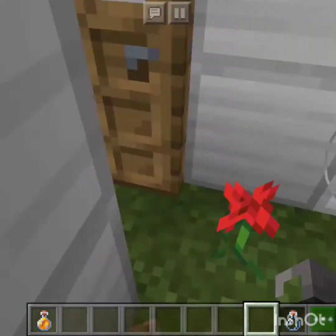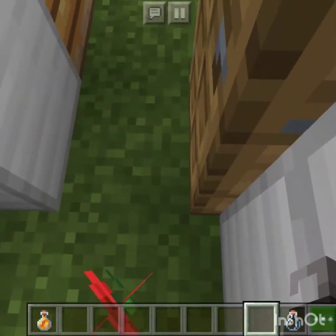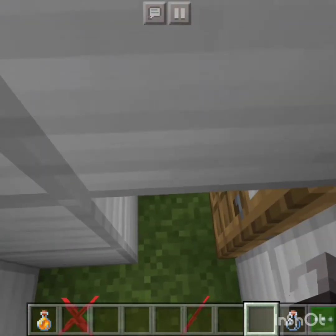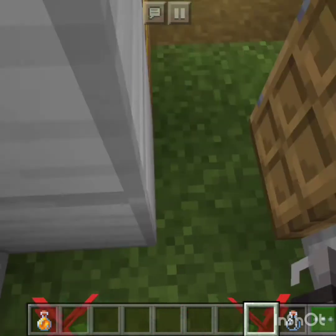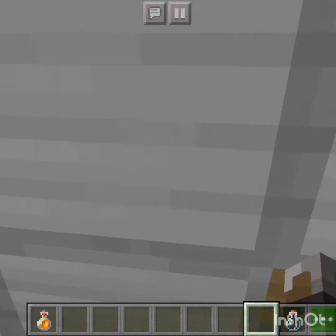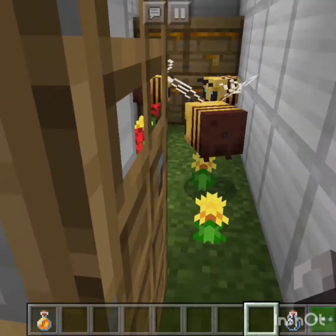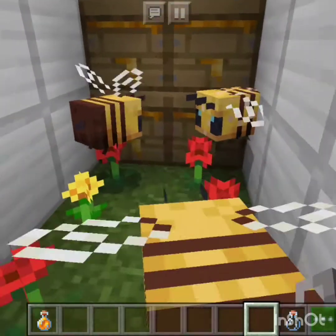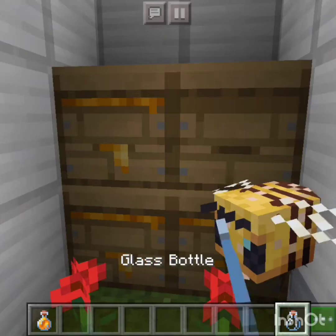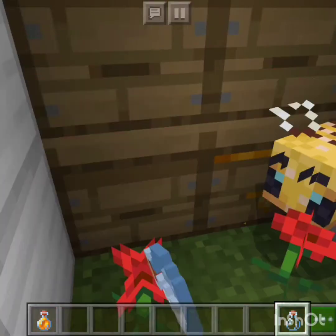You can fill up glass bottles by tapping on the beehives — oops, sorry bee! So that's how you get honey. Let me show the other ones that are full too. That was what a bee nest looks like when it's full, and this is what a beehive looks like when it's full — huge difference. Also, if there are bees inside when you do it, you'll kick out all the bees.